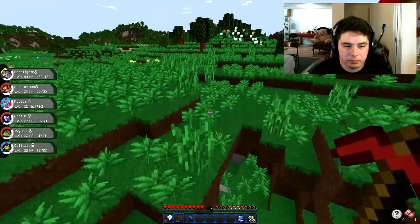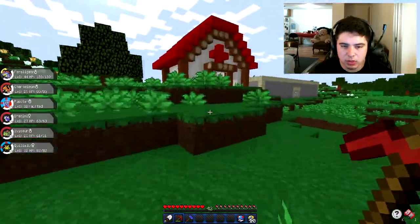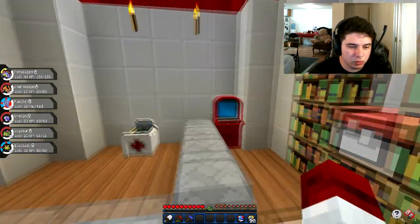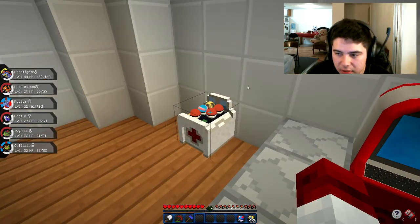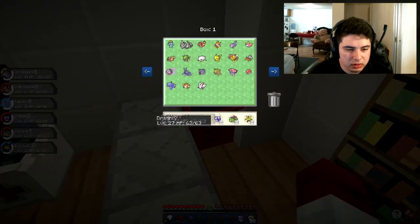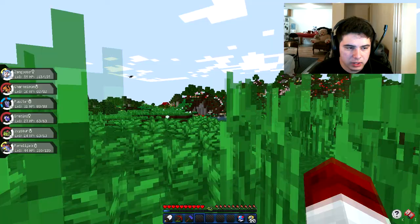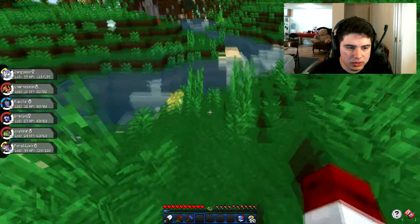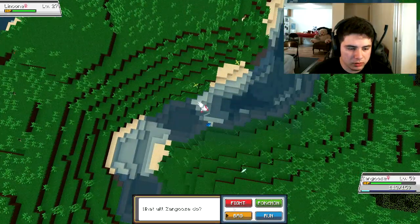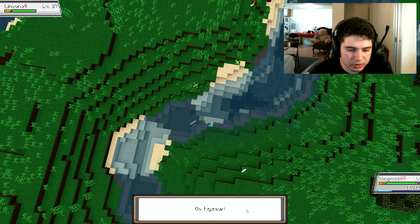Now we come to the sad part where we need to let someone go into the PC. I like my team, but I know who I'm going for — I'm going to drop off Quilladin, just because I'm a really big fan of Tyranitar, and Dratini's our egg so we have to keep those two. So Quilladin is going into the PC. Let's go get that Staraptor — oh, he wants to fight! Are you sure you want to fight me right now?